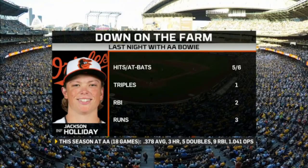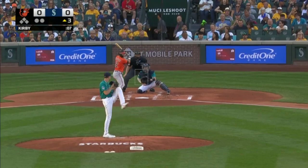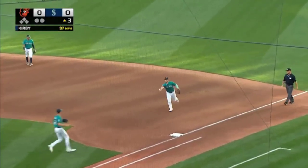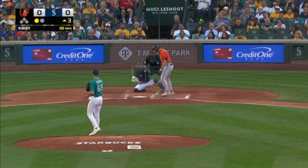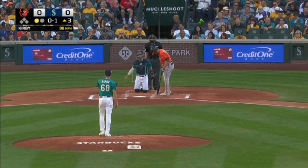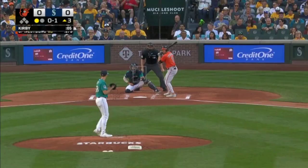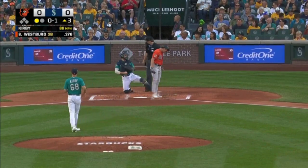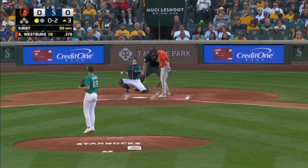Jordan Westbrook threw through the Orioles' minor league system — with Double-A Bowie last night. Adam Frazier over to first. Ty France flips to Kirby. Three-year-old — er, rookie — third baseman takes strike one. I mean, Jackson Holiday — this year, in a year where he started in single-A and he's 19 — it is extraordinary. When guys are high school, you know... Rookie Westbrook starting at third base tonight.